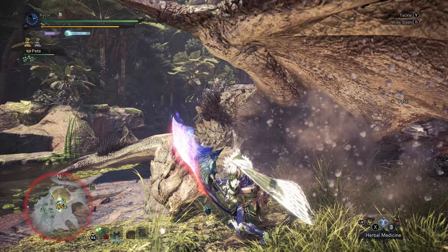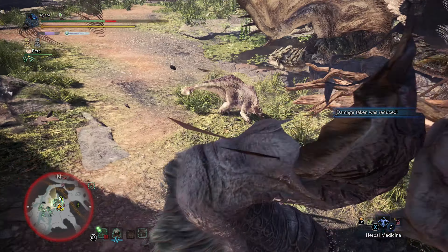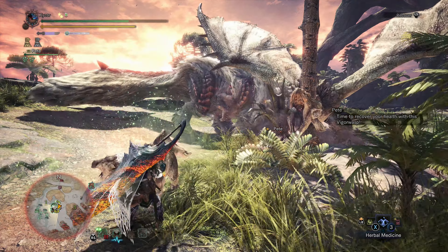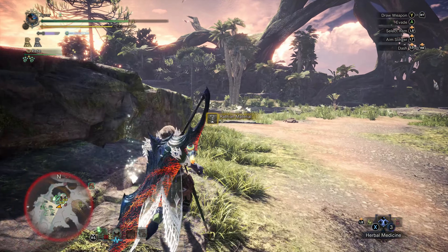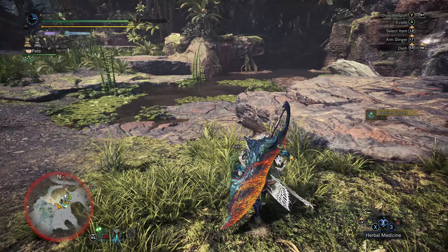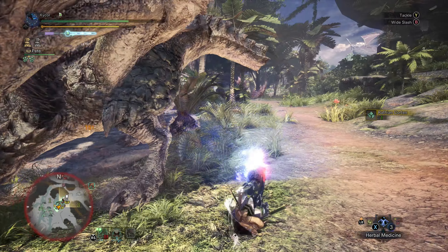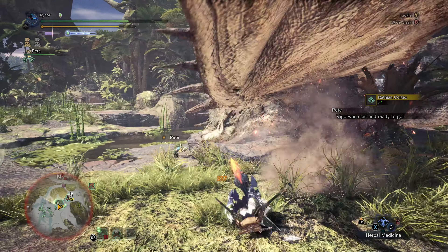Banbaro, what are you doing here? Go away. Are they battling each other? Yeah, they are battling each other. Well, now Rathian's down. There we go. Oh, there was Rathian material here but I wasn't watching. Banbaro, would you just go away — and now, oh, thank you Pete, I needed that.